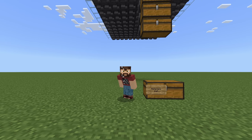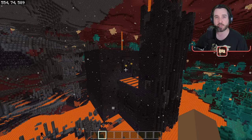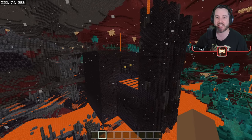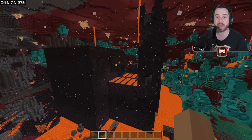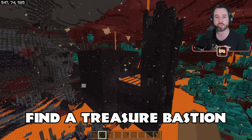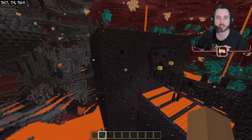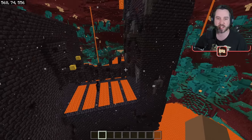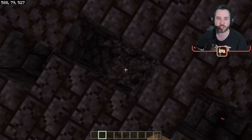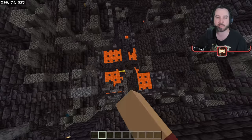So without further ado, let's show you how to get all of these materials and get yourself set up for the farm. I want to show you guys the easy way to do this in survival, and it's going to require a few steps. First of all, my first suggestion is to actually find this — this is not just any bastion in the nether, but this is the treasure room bastion. It is this specific bastion that you're going to want to find. It'll kind of have a big tower here, the big cube, and a little bridge that goes over some lava.